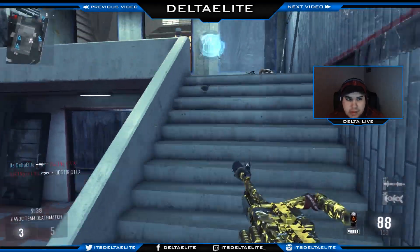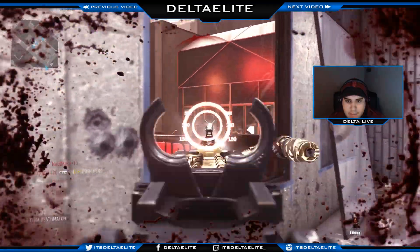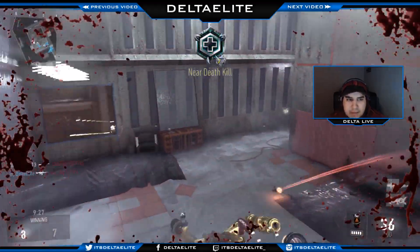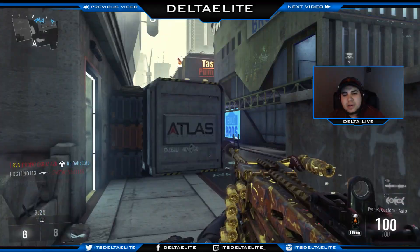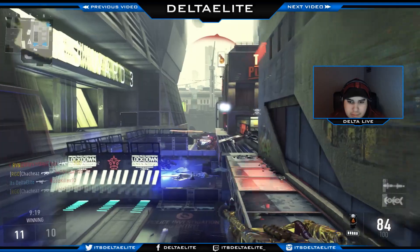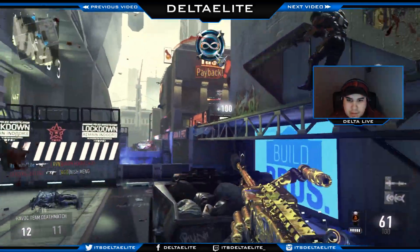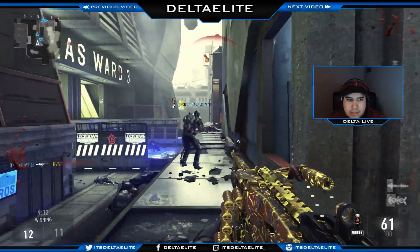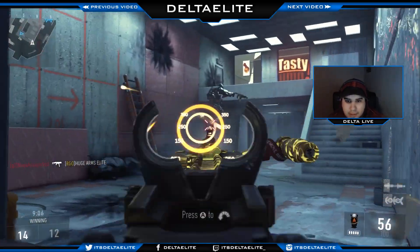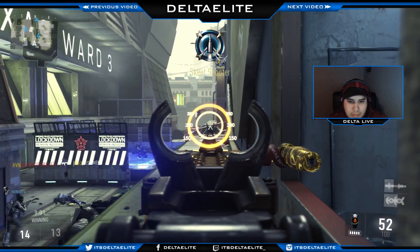Every gun in every Call of Duty has its own playstyle. LMGs are of course non-rushing, defensive guns. However, the way I play with this thing is not that way — I play very aggressive with it. I basically treat this gun and the Ameli as if they're Bal-27s or machine guns. The only way I can make that possible is by having Quick Draw grip, because Quick Draw lets you aim faster, which definitely helps with LMGs.